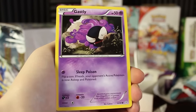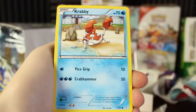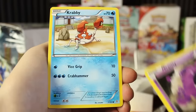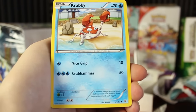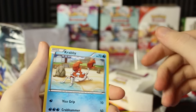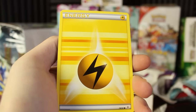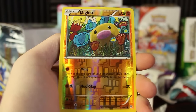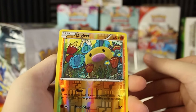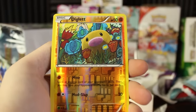We have a Gastly with some Sleep Poison — that's very nice. We also have a Krabby, the happiest Krabby. I don't know if these arts are based on previous Pokemon arts, but I do know this set very heavily features Generation 1 Pokemon. We've got the Krabby of course, another Energy, the Double Energy, and an Electric Energy. The Reverse Holo is a Diglett — I think that might be a throwback to the Team Rocket one from the Rocket set, but I'd have to compare it.